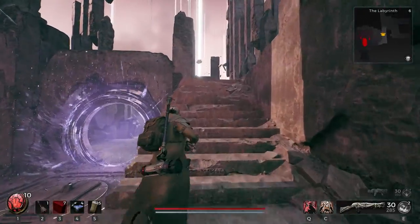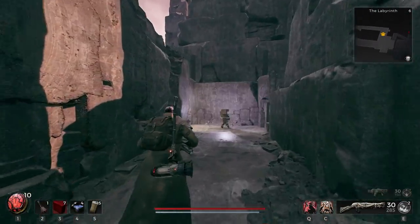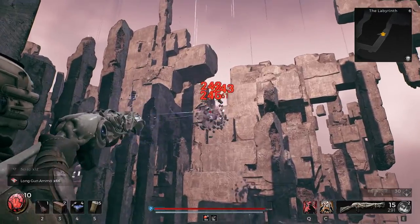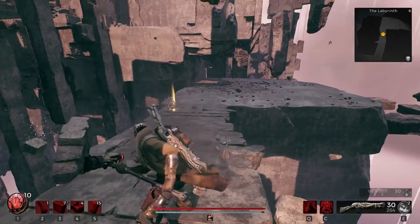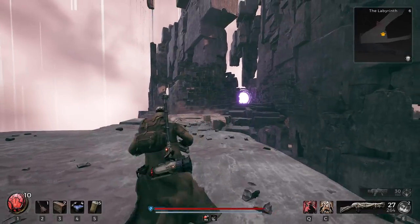From the portal in front of you, you're going to go right up the stairs, you're going to keep going right — you're practically taking every single right turn until you see another portal. There are some enemies along the way, and there will be a bridge that appears out of nowhere. Just shoot off some of the enemies, they might annoy you. Once you get there, you're going across this bridge and going right again.